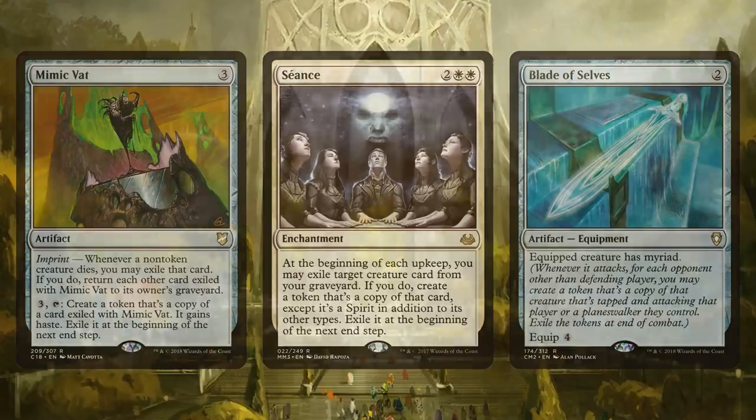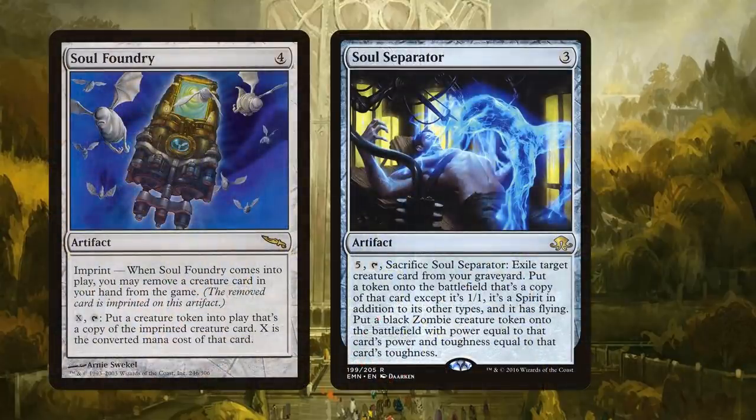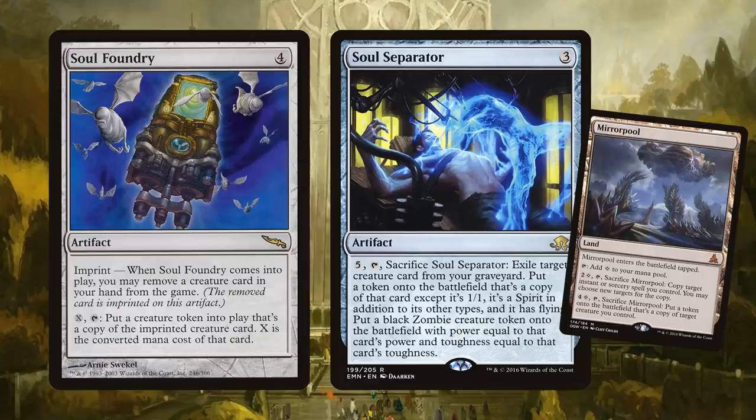I want to mention a few copiers I'm not including: Soul Foundry and Soul Separator. Soul Foundry is a little slow because you always have to pay for the token - you're always behind on mana. With Bramble Sovereign you're just paying two, or God-Pharaoh's Gift pulls from your graveyard, and equipping Blade of Selves or Helm of the Host still gets you ahead on mana. Soul Foundry can also get blown up before you get enough activations. And Soul Separator - we really wanted it to be good, but the fact that it sacrifices itself is a dealbreaker. One thing I did put in is Mirror Pool - a one-off effect that lets you make a token copy and go off with it.